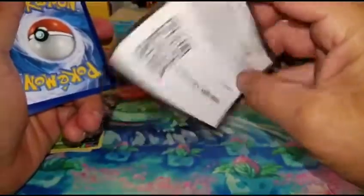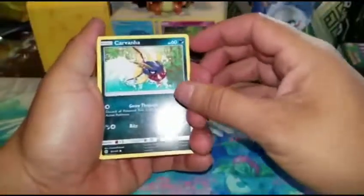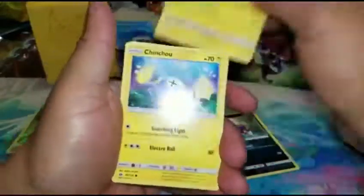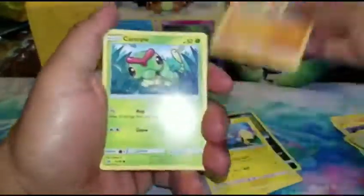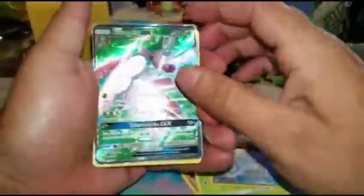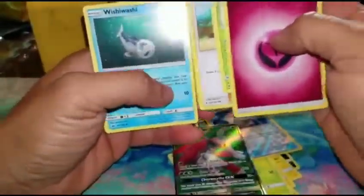So one more pack to go. Here's another cold card. We have a Carvana, Togutomaru, Chinchou, Makuhita, Caterpie. The Reverse Rare is a Pokeball and we have a Full Art Lurantis GX — look at that! Also Fairy Energy, Daytrix, a Howl, and a Wishy Washy.